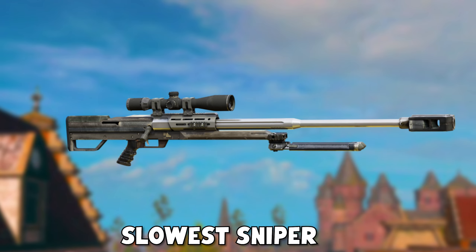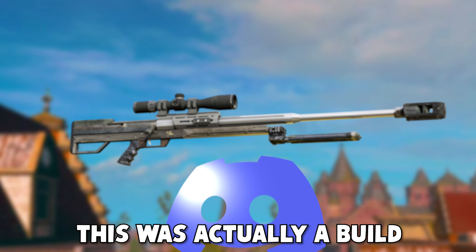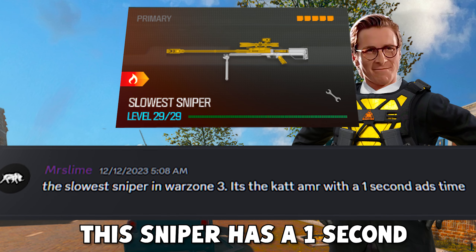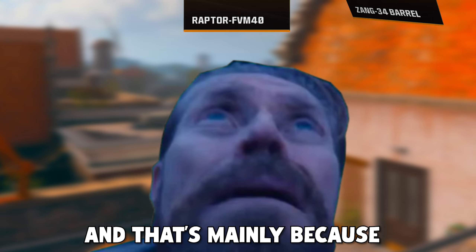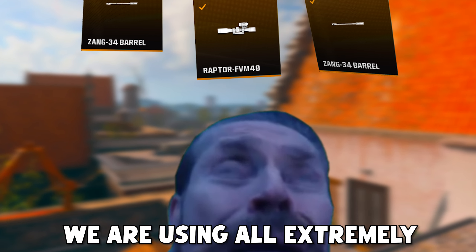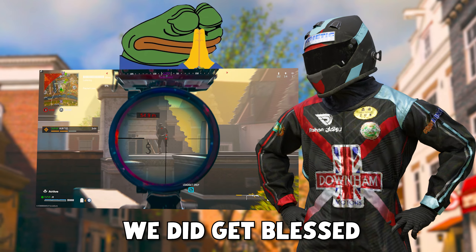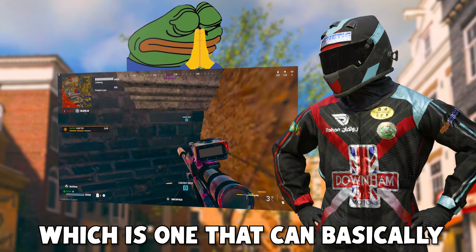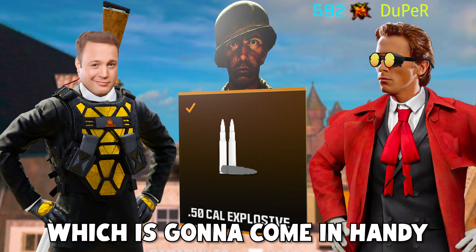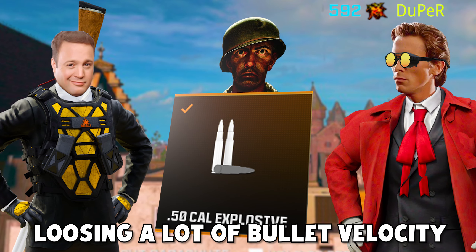Today we have the slowest sniper in Warzone 3, which is the KAT AMR. This was actually a build from my Discord server. This sniper has a 1-second ADS speed, which is incredibly slow, and that's mainly because we are using all extremely heavy attachments. To even out the playing field, we did get blessed with the best sniper scope, which can basically detect how far your enemies are — which is going to come in handy because we are using explosive rounds and we're going to be losing a lot of bullet velocity.